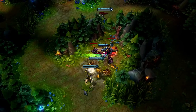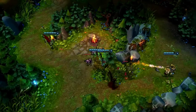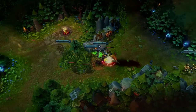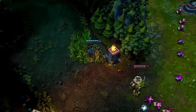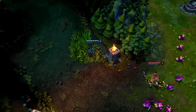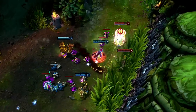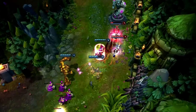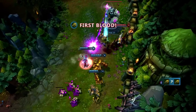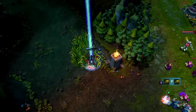When jungling as Evelynn, you'll want to start the game out aggressively, picking up either the Ancient Golem or Elder Lizard with Hate Spike and ganking immediately. Wait out of sight for Shadow Walk to kick in. Once invisible, make your way around your opponent and signal your team. Once they're ready, dive in with Dark Frenzy and use Exhaust to slow your opponent while damaging with Hate Spike. Dark Frenzy's passive lets Evelynn keep pace for First Blood. Once the target falls, Dark Frenzy is refreshed and Evelynn makes her way out alive.